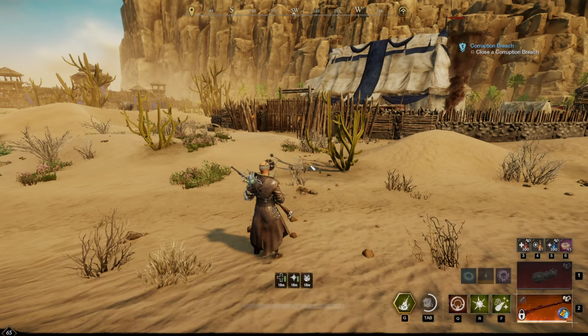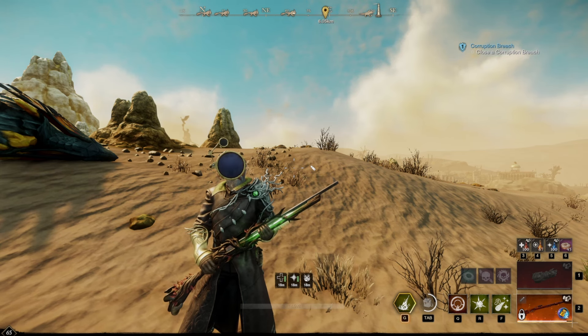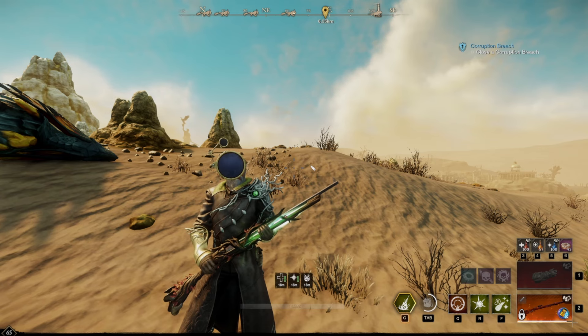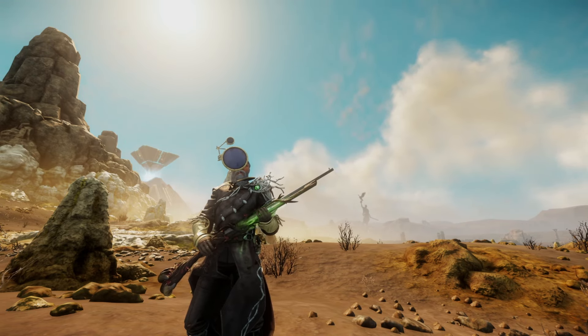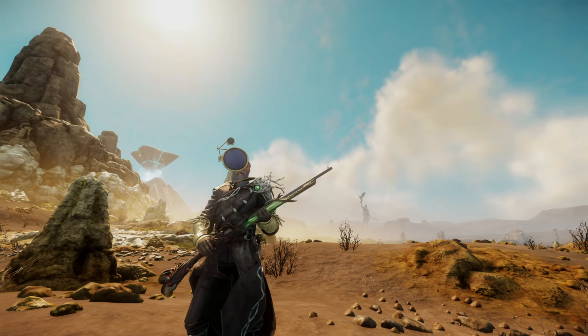Nature's wrath is not going to be good for every single build — I do not recommend it for every build — but in this particular case I am absolutely loving it. I have one other build with nature's wrath that I'm very excited to put a video together on. That is my musket build — really happy with it, it's been working wonderfully. The nature's wrath chest piece is very unique and doesn't work with every build, but it's been working really well with the musket.